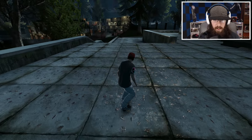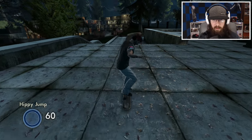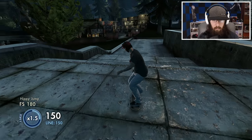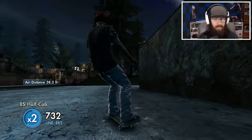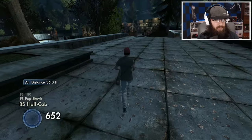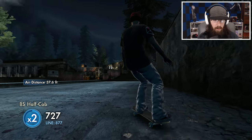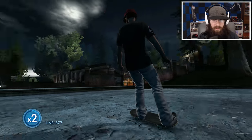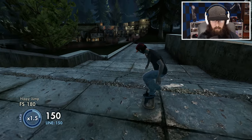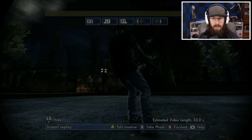Next I want to try something fakie on it — I'm thinking maybe a fakie big spin. Let's do a fakie big spin down here, I think that would look pretty cool. Look at that pop I'm getting off that big spin though — I clipped that last stair. I just want to make it flat to flat. Just barely landed that, wasn't very smooth at all. Let's redo it. Okay, I'll take that — it wasn't as smooth as I could get it but it looks good enough.